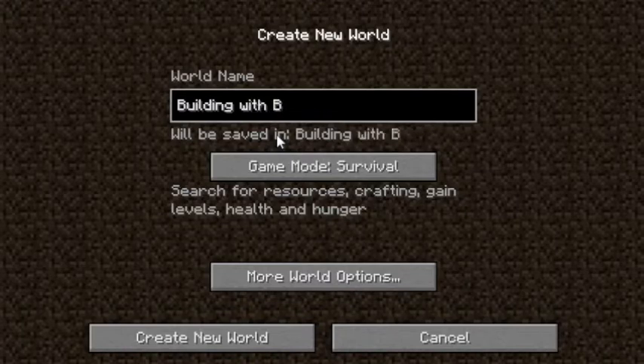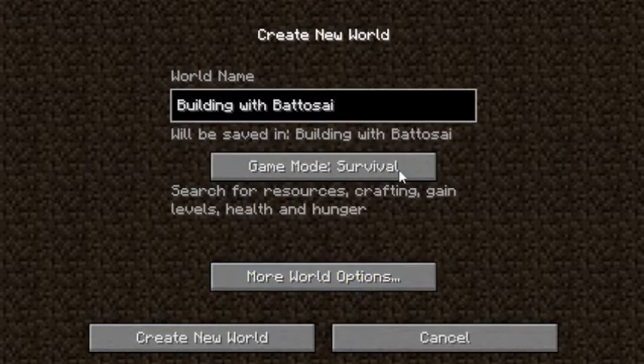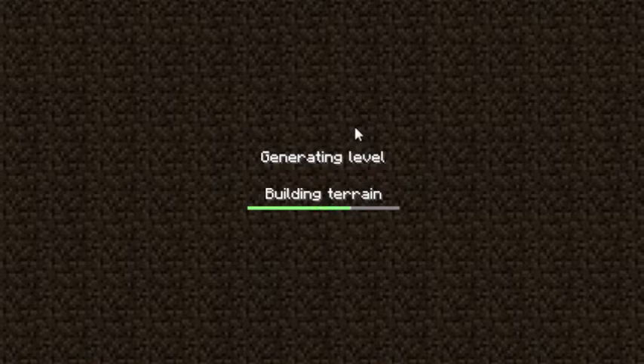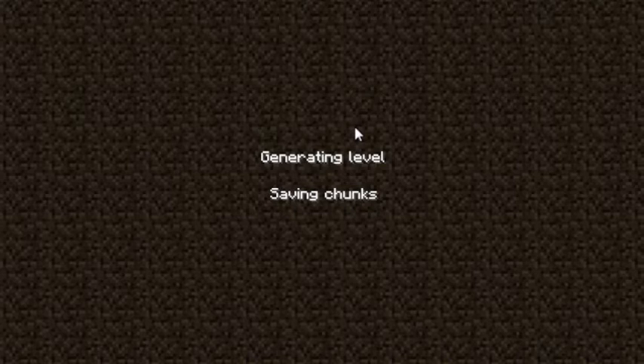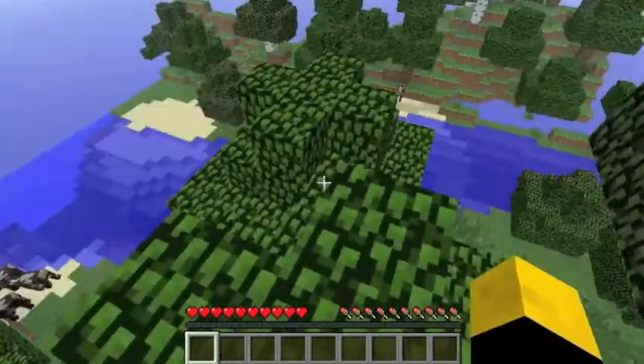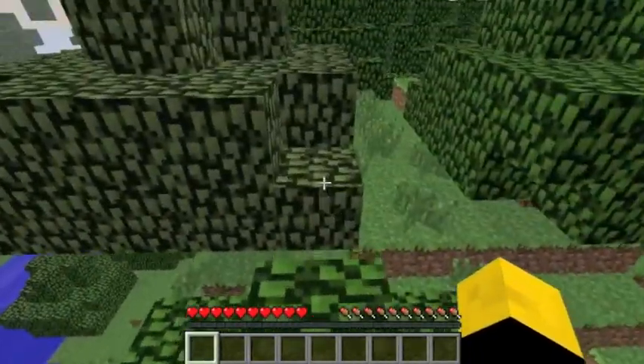I'm going to keep it as a random seed. When I was going through a few different seeds prior to making this one, I found a spider spawner on the surface about 20 blocks away from spawn, but I didn't want to reuse the seed just to make sure that this is as legitimate as possible.